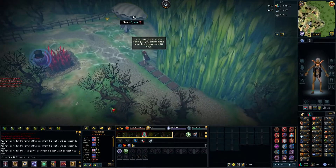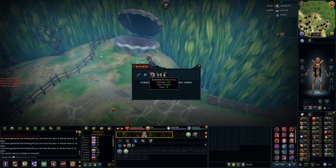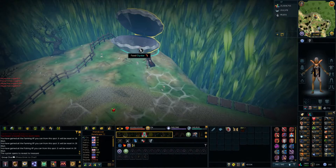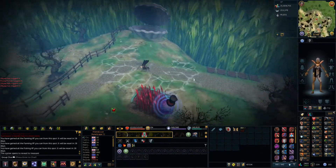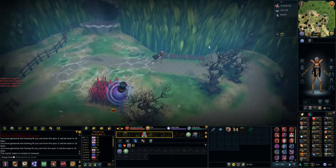Once you've done that, you can just check the oyster and you get a random clue scroll reward — mine wasn't bad, it's good! Then if you just go over to the seaweed again, you'll be able to get the cucumber and the seaweed.